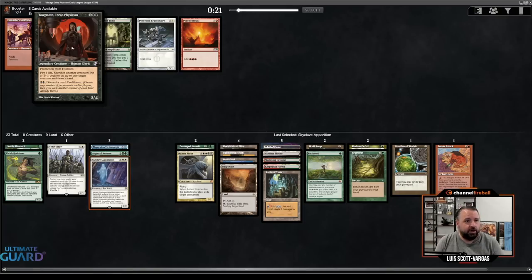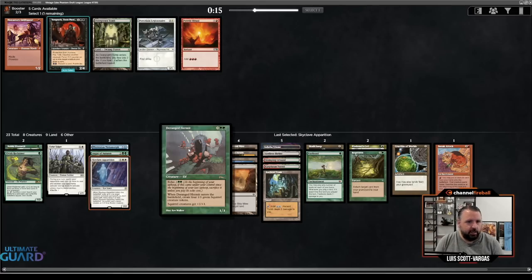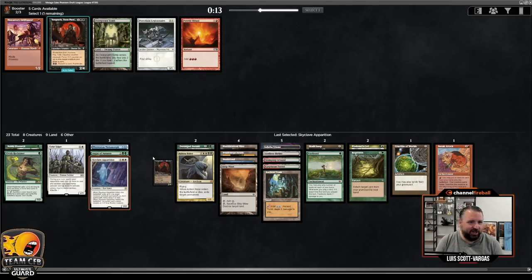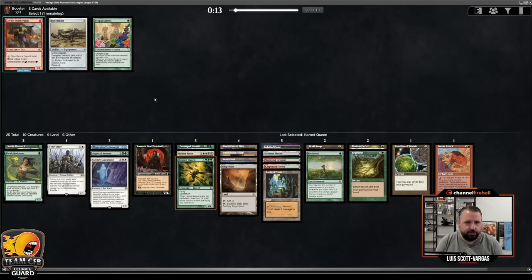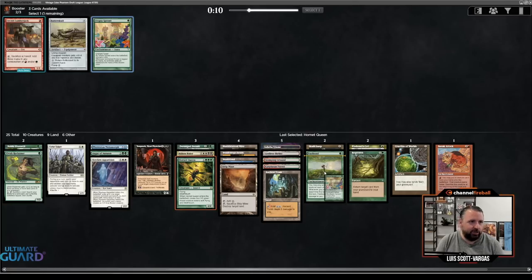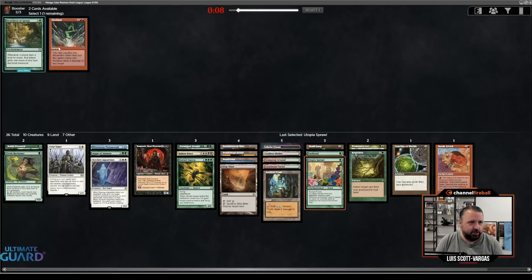I'm going to take Yawgmoth here. As much as I like Overgrown Tomb, this is like a second Skullclamp — it turns your creatures into cards. It makes the throwaway Deranged Hermit we got really late really strong. Now we definitely take Hornet Queen. And Utopia Sprawl came back — I'm not turning that down. I don't think I want Orcish Lumberjack, though it is cute. I think Utopia Sprawl is good — it's just hate-on for Fire Blast, and no one wants the Heartbeat anyway.